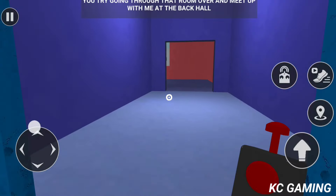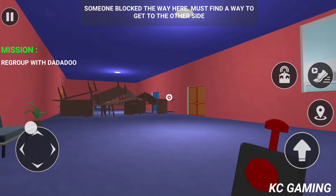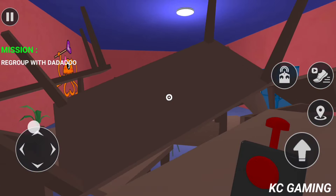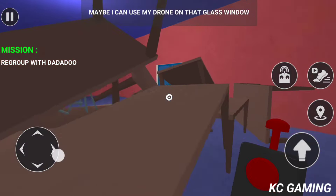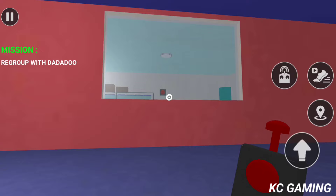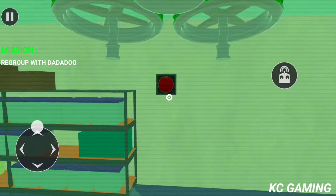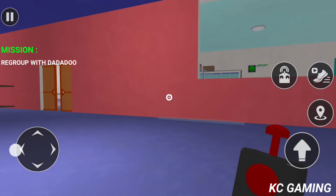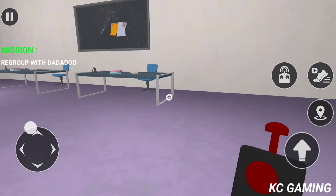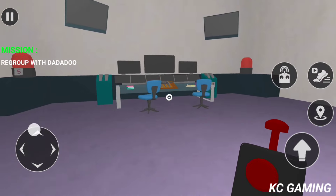Look, the door here is open. You try going through that room over there and meet up with me at the back hall. Someone blocked the way here — must find a way to get to the other side. Maybe I can use my drone on that glass window. Locked again. This door is password protected. The clues must be here somewhere. Where?